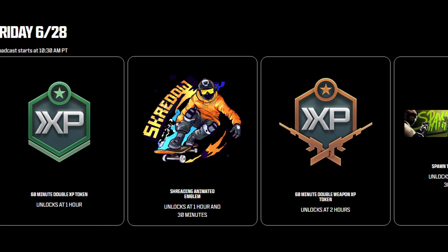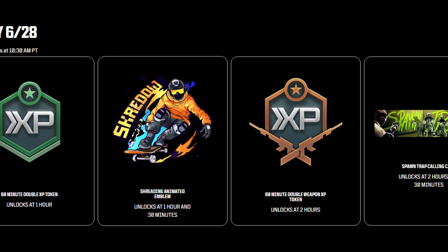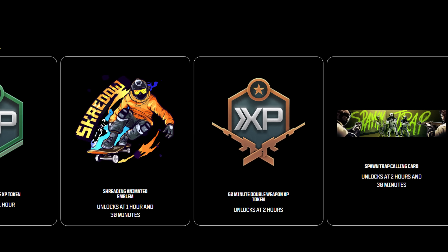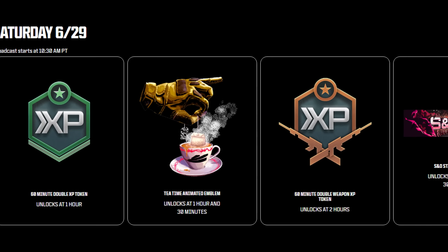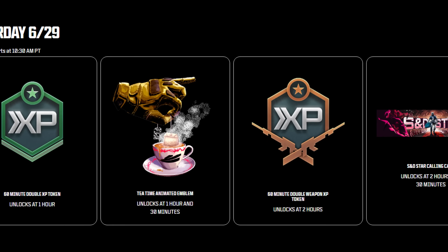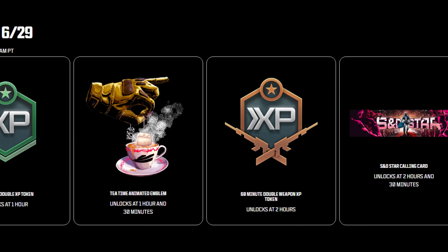Come back Friday at 10:30 AM Pacific Standard Time: at one hour you get a double XP token, at one hour 30 minutes an animated emblem, at two hours a 60-minute double XP token, and at two hours 30 minutes a Spawn Trap calling card. Saturday on the 29th at 10:30 AM Pacific Standard Time: at one hour a double regular XP token, at one hour 30 minutes an animated emblem, and at two hours a one-hour double weapon XP token.